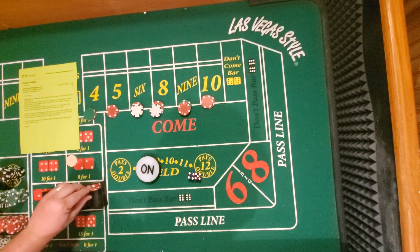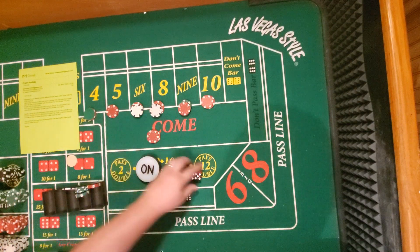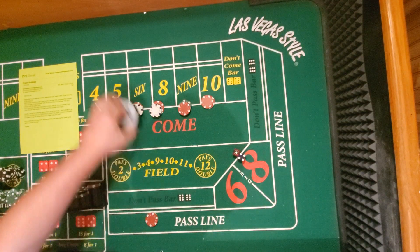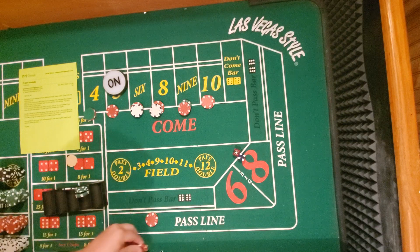Turn the bets off and run the come bets. I would just do $10 in the come — he must play at $15 tables because a $15 come bet is kind of weird. Five — okay, the point is five. I guess this would be on the pass line. $10 in odds.